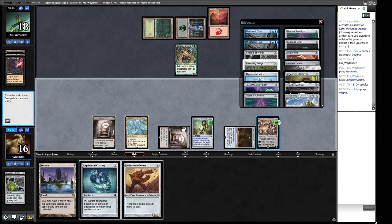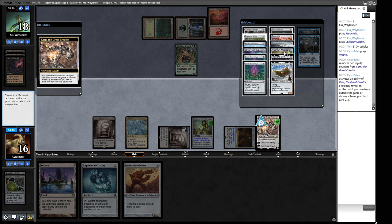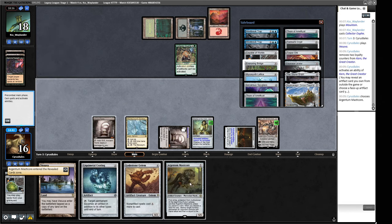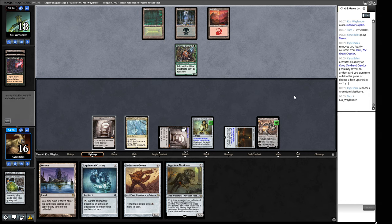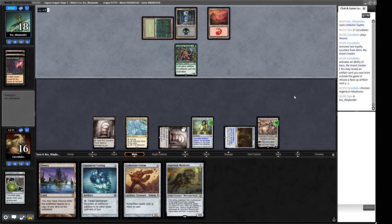We want the Argentum Master Core — this is a grindy game and it'll come in handy. The Liquimetal Coating is something we can discard to the Master Core later. We're going to lose Karn but then put in a massive creature that will be difficult to remove. Every time we untap with it we get to blow something up for our opponent and ride this large beast to victory. That's the plan.